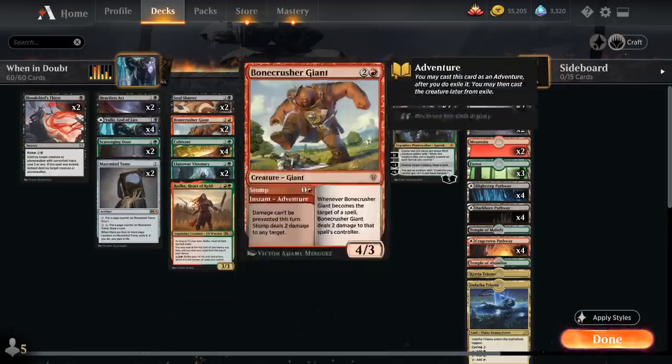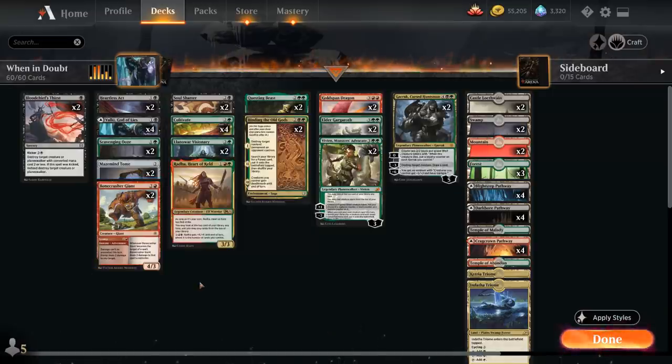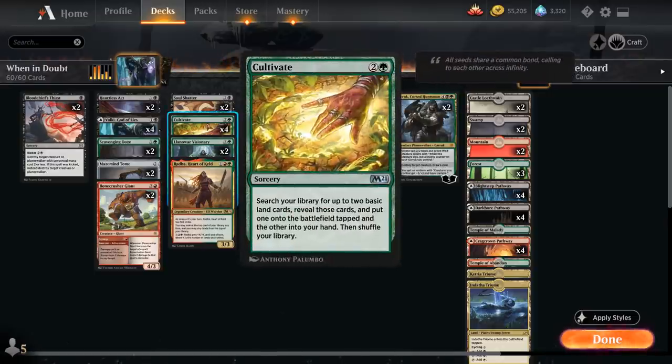At three mana we have two copies of Bonecrusher Giant, which we'll often adventure first — dealing two damage to any target with Stomp, then playing a 4/3 creature afterwards. We've also got two copies of Lore Visionary, which draws a card when it enters the battlefield and can tap for green, helping us potentially play powerful five-drops on turn four, as well as a full playset of Cultivate.